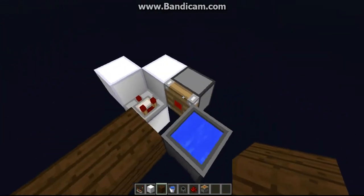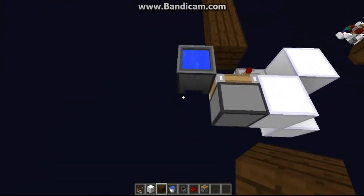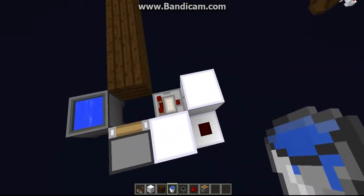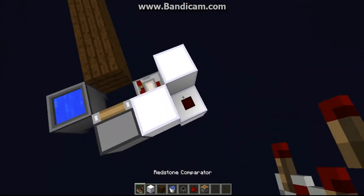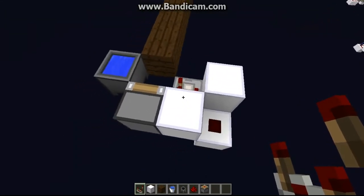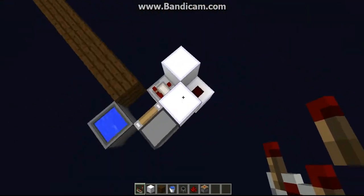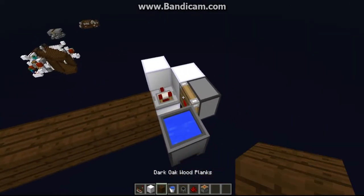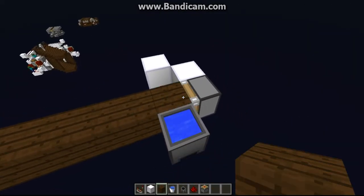This could be really useful in a PvP match because it's really easy to set up. It only uses a cauldron, of course the water bucket and the cauldron, then a comparator, three blocks, four blocks, and a redstone and a piston. So it is very resource light, you just need to have the cauldrons.